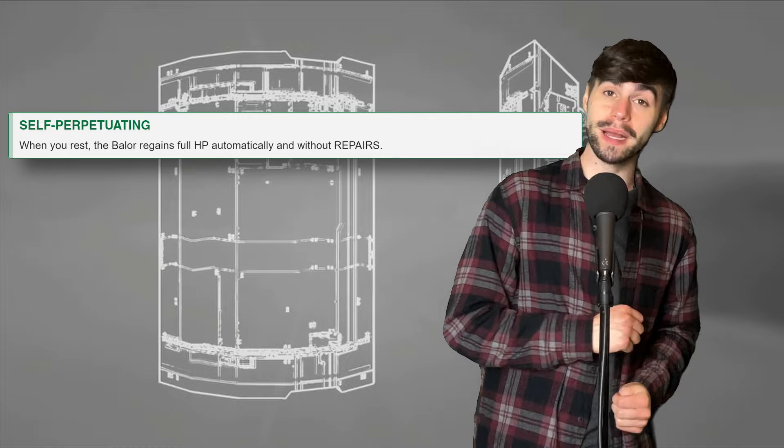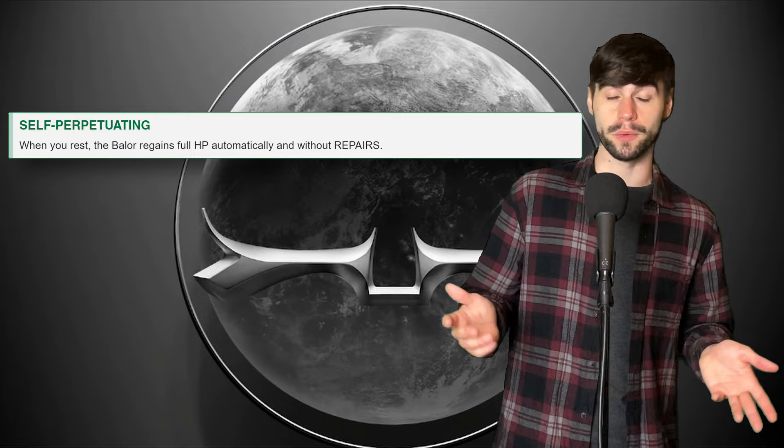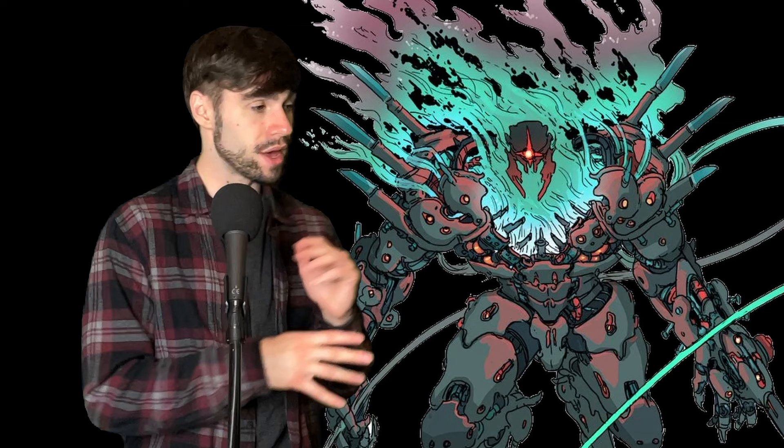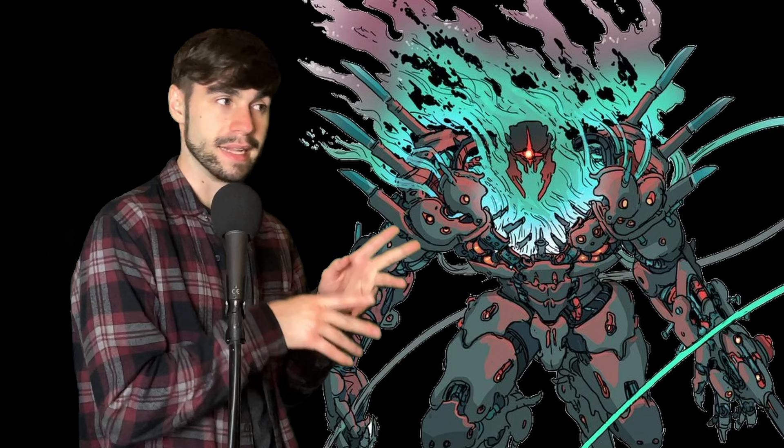Next and last trait, Self-Perpetuating, which is very fun. It doesn't actually do anything on the initial battlefield, but it really adds to the vibe that it's consistently just building itself. On a rest, the chassis is fully healed without needing any repairs — just all its HP back, right away. Didn't need to worry about anything; it just took different bits and components from around it. So now take those stats you remember and then all these different traits, and you can now see why this is a very messy thing.